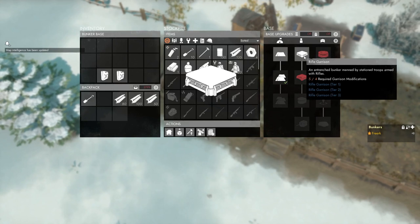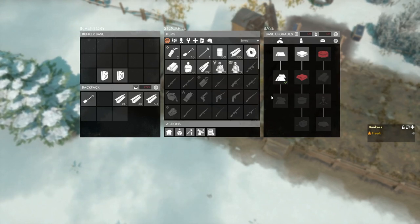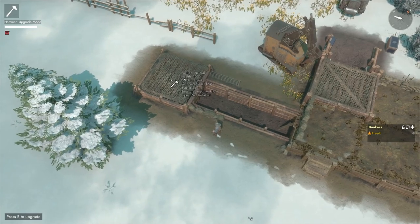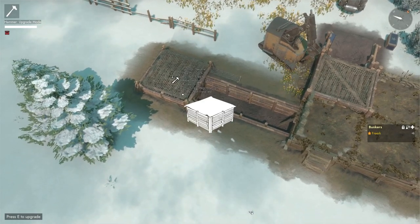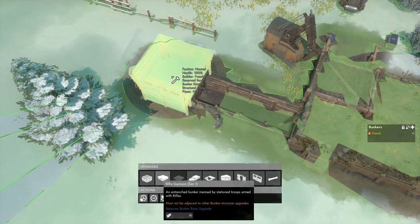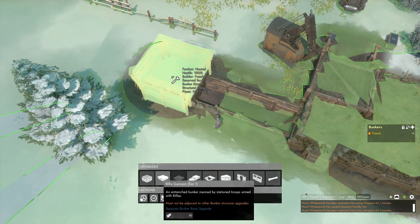Now that we have the rifle garrison unlocked, we can start upgrading bunker pieces into rifle garrisons. With our hammer out, we press F to go into upgrade mode, we aim at one of the bunker pieces — in this case a tier one bunker piece — and if we press E to go into our upgrade menu, we can see that the second option is a rifle garrison.